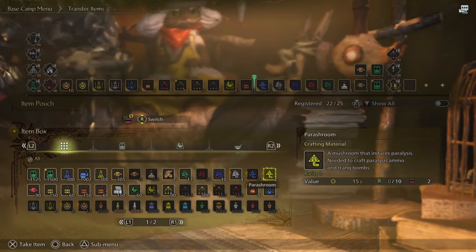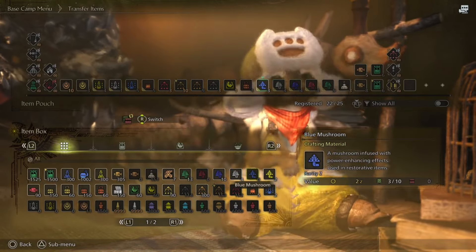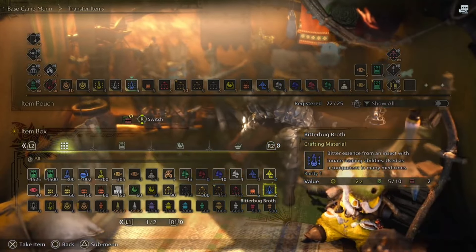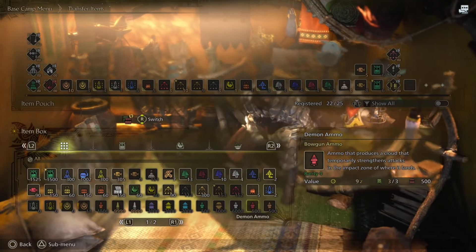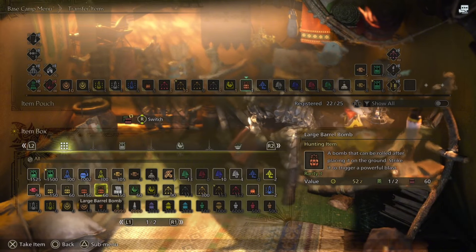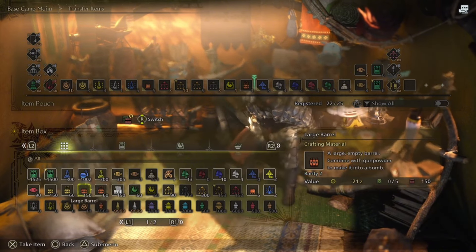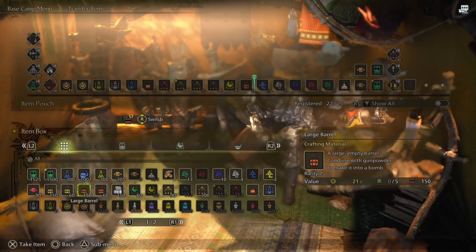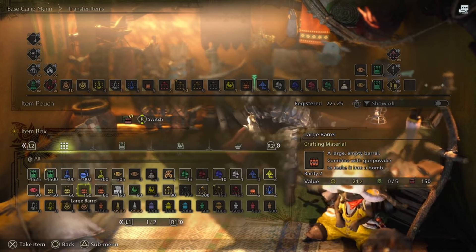Other items you may not always need. If you don't want bitter bug broth and want to replace it with something else — say large bombs instead — you can go through and swap that out. You don't have too many options here in the beta, but it's important to understand how to do that, and then you can register those items as well.